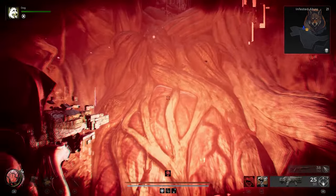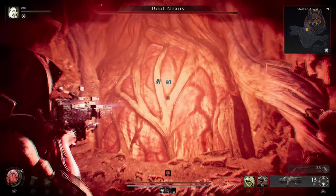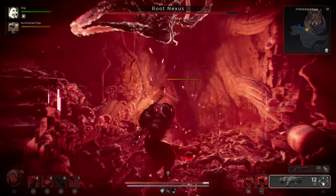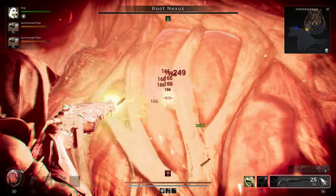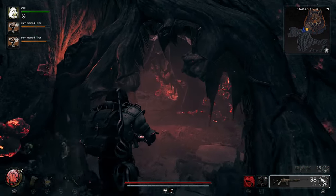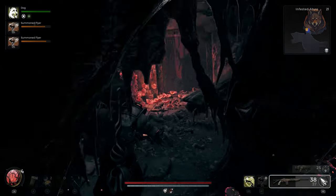To continue you must enter the red fog and clear it by destroying three nexus route blockades. Once you attack them, they will spawn enemies, so be careful. Once you've destroyed one, follow the path after it's destroyed to the next, until you've done all three — the third one being the most difficult to destroy.